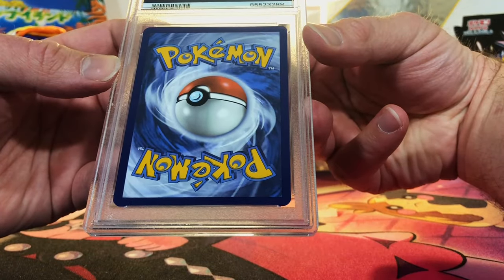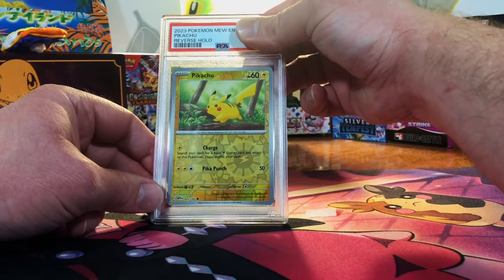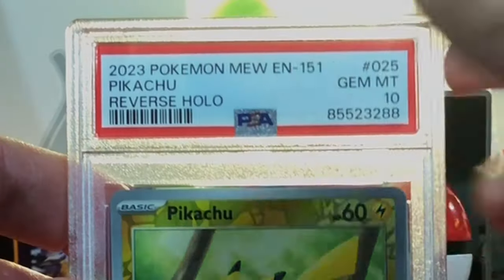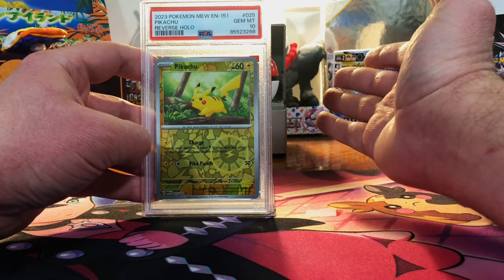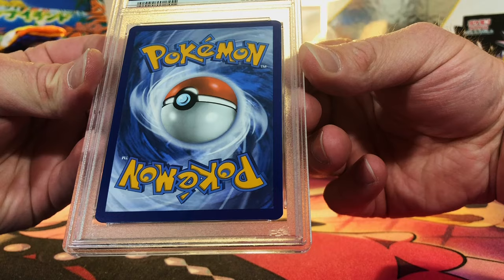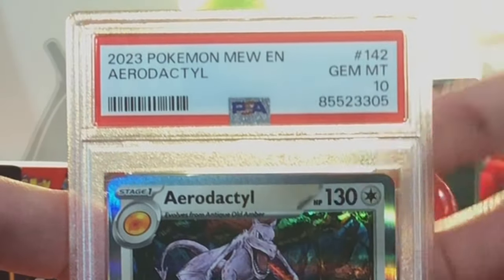Last 2 — let's just give them 10s and call it a day. Looks great to me. We sent in 2 of the Reverse Holo Pikachus — this one is definitely a 10, nothing wrong here. Holy cow. We had 65 cards come back and we almost got 2 equal piles. Let's get our final 10. We sent in 2 Aerodactyls — this is definitely a 9.